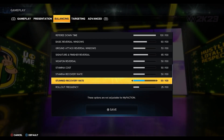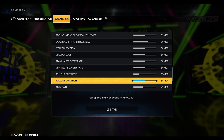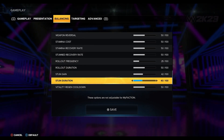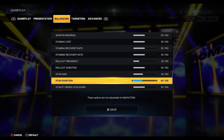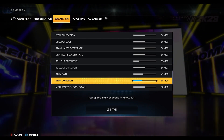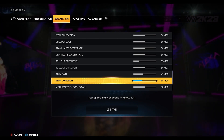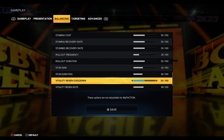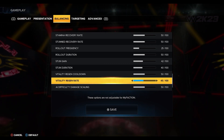Stamina cost and recovery rate are at 50, stunned recovery rate at 50, rollout frequency 25, rollout duration 50. Stun gain is at 42 and stun duration at 40. I'm not a huge fan of the stun in this game — I tried putting it down to zero but it completely broke the matches. I had 15 to 17 minute matches with people kicking out of four or five finishers, which is why it's at 40.